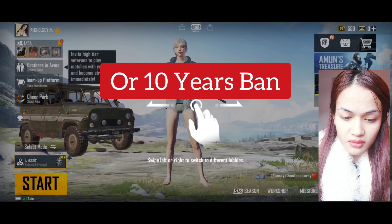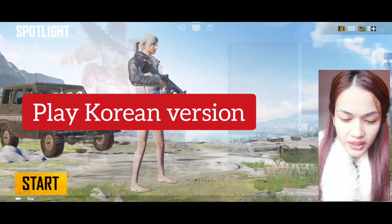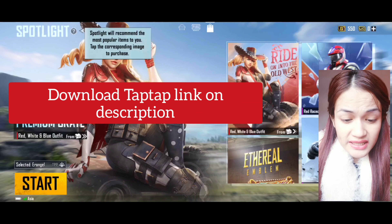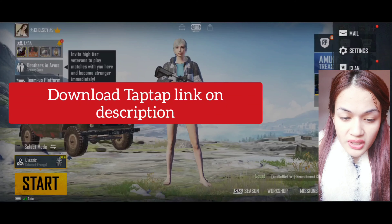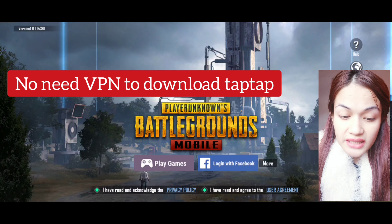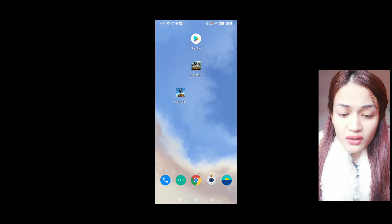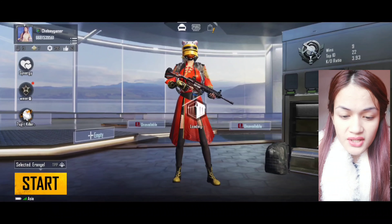Right now I'm logging in to my global account but it's for my Gmail. Download TapTap — link in the description. I'll keep that there. No need for a VPN to download TapTap; you can just download the Korean version. Don't risk it — just play the Korean version.